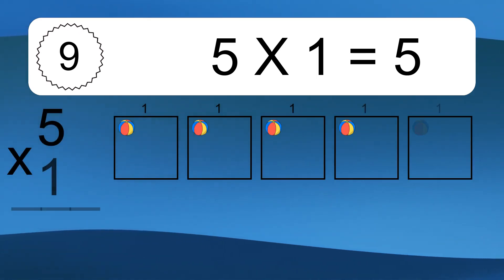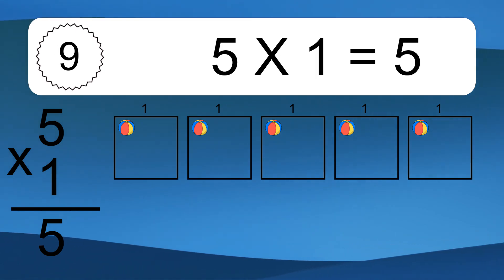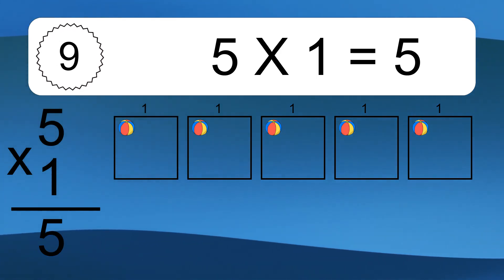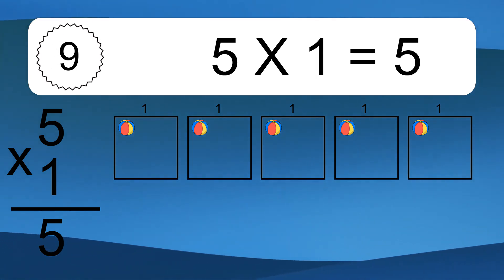5 times 1 equals what? 5 times 1 equals 5. We have 5 boxes, and each box has 1 colorful ball inside. If you count all the balls in all the boxes together, you will have 5 times 1 balls. This equals 5 balls.